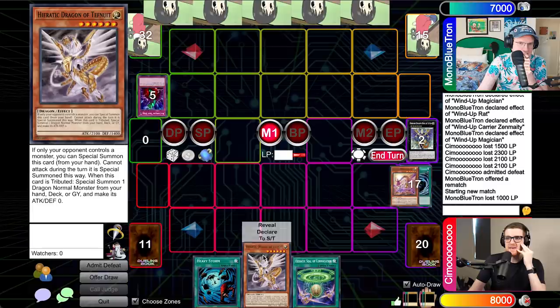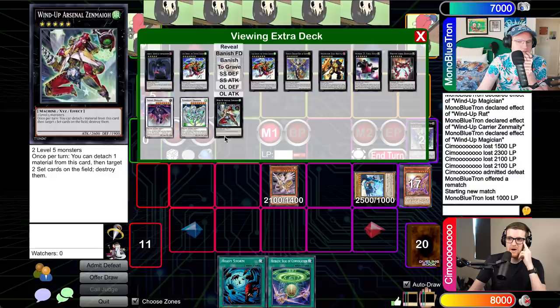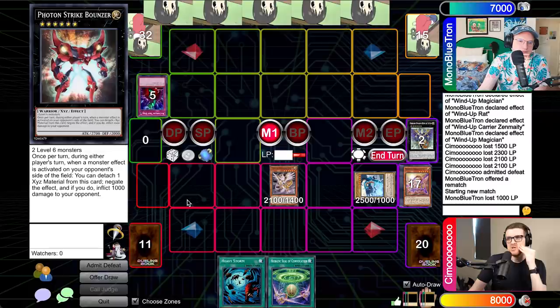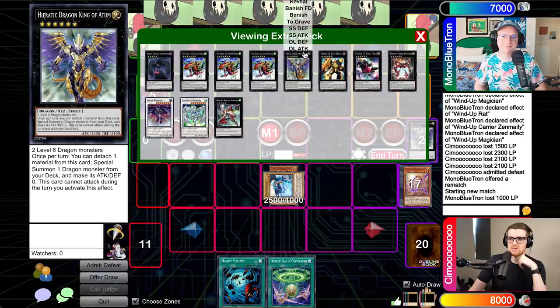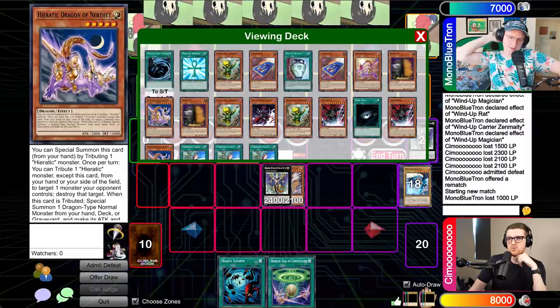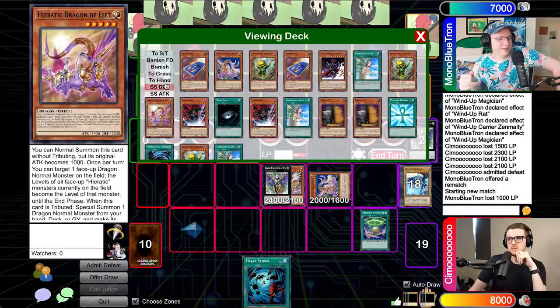I'm going to tribute Heset for Tefnuit. This allows me to trigger Heset — I have to get the Wattaildragon. This gives me a rank six line, which isn't bad. I have two lines here: I can either overlay for Strike Bouncer to try to hold you off, or go for the faster clock which doesn't have any protection whatsoever. I'm feeling dangerous — let's go for the two-turn clock. We're going to go with Atum, detach Atum, and grab Nebfet from deck. I'm going to activate a second Convocation and grab the other Nebfet. I can special this Nebfet with its effect, get Wattaildragon back — it has zero attack, so it's not like it's very good. We overlay Gaia Dragon the Thunder Charger on Atum because Atum can't attack the turn it uses its effect.